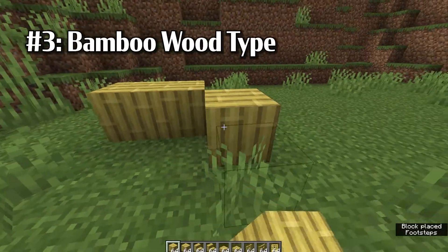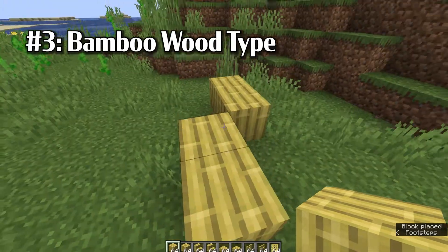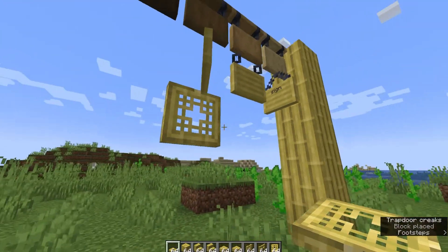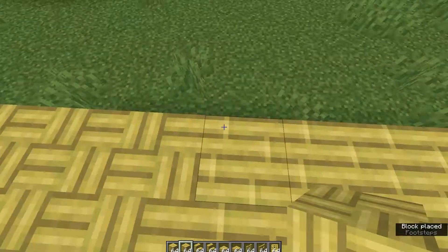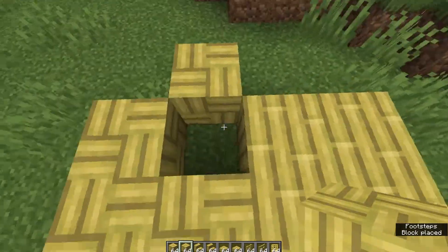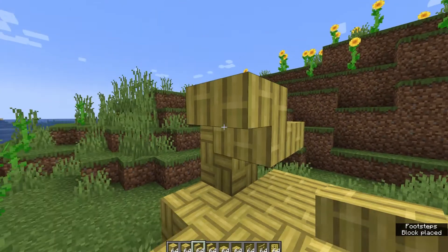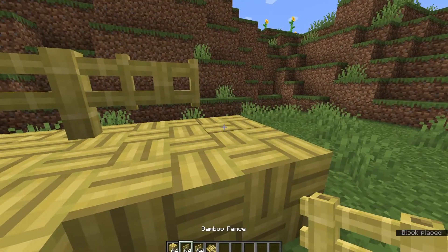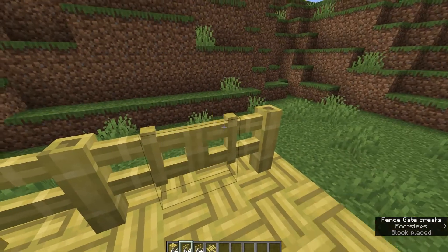Next, the bamboo wood looks fantastic. Here is what they all look like when placed down. You have both the regular planks and the mosaic type bamboo blocks, which you can mix and match for some cool designs for your walls and floors. There are also stairs and slabs for both the regular planks and the mosaic types. The fences and gates also look nice, and they open as expected.